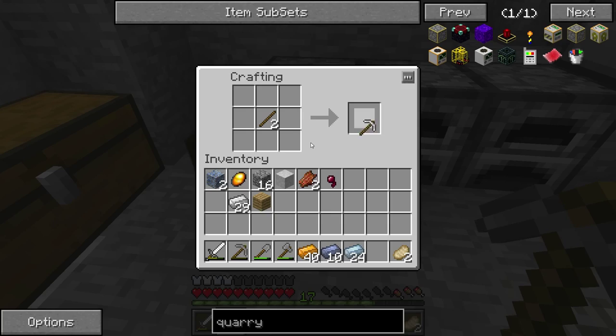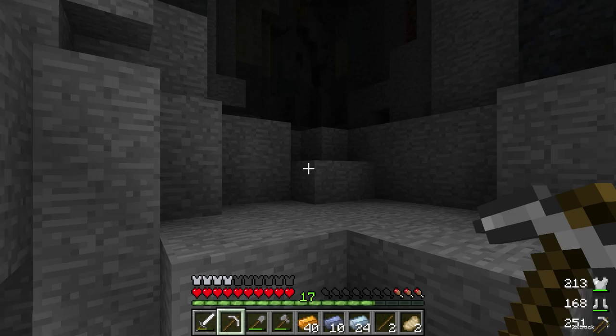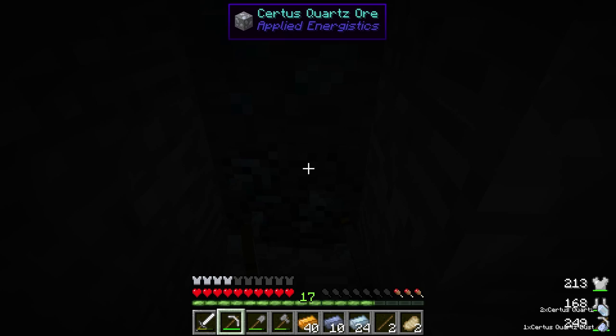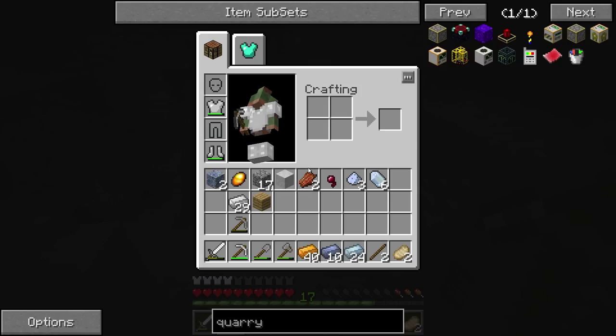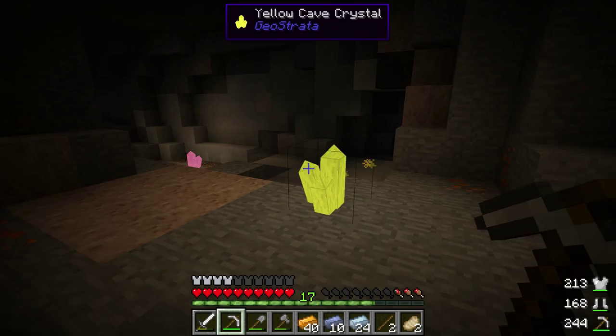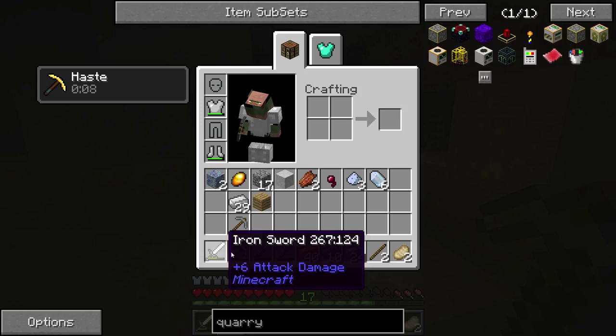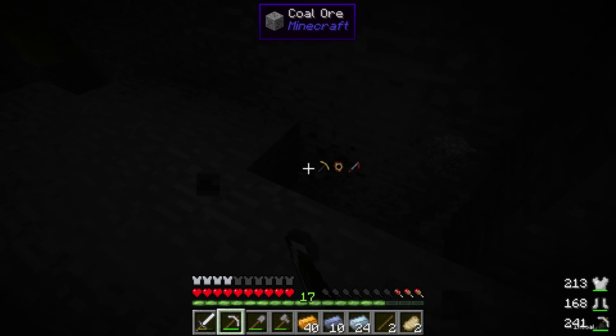It actually took me a long time to get a Feed the Beast pack that I liked. At first I used the Monster pack and I didn't like it because it didn't have GregTech. I really liked the concept of GregTech, but the GregTech configuration files are way too complicated. GregTech actually changes vanilla recipes — like an iron pickaxe would cost a circuit, a hammer, a file, all kinds of crazy stuff. So I'm looking for some coal.